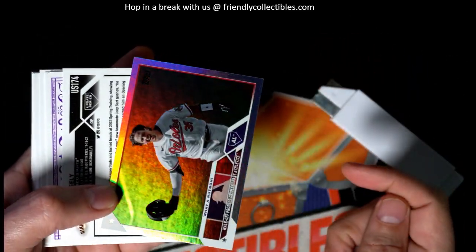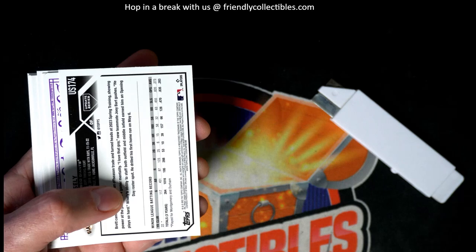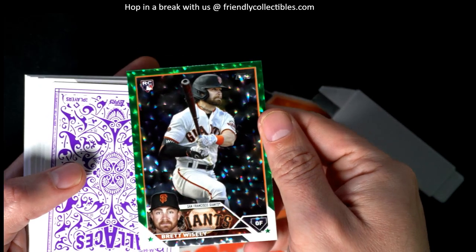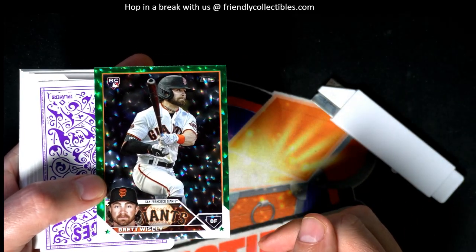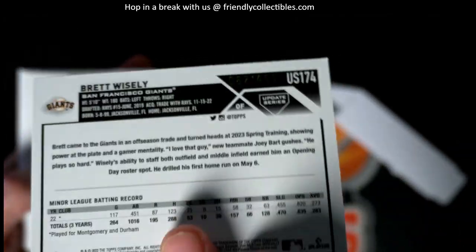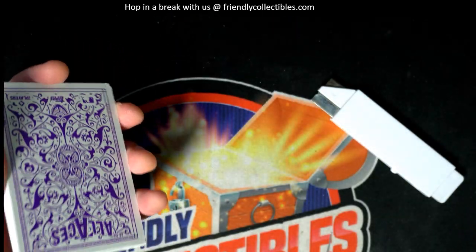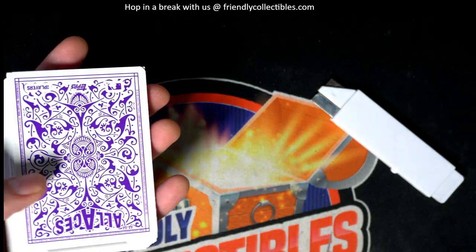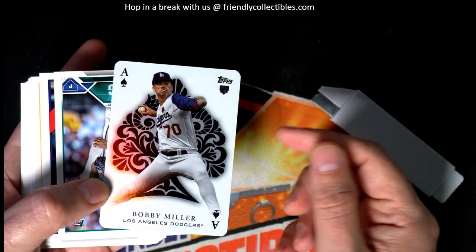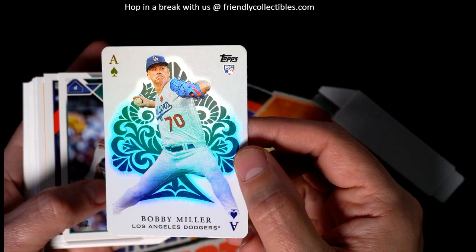Nice foil. Baltimore Orioles foil card — oh, nice rookie! It's numbered at 499 on this rookie card. The Giants rookie, green parallel. The aces are really hard to find. That's a great rookie card — nice Bobby Miller!